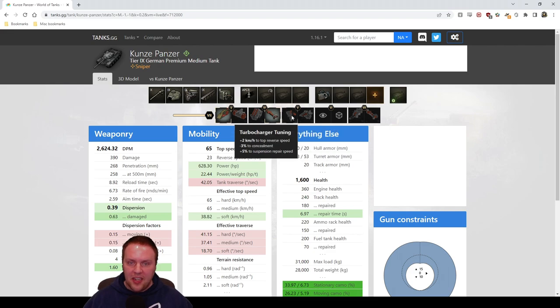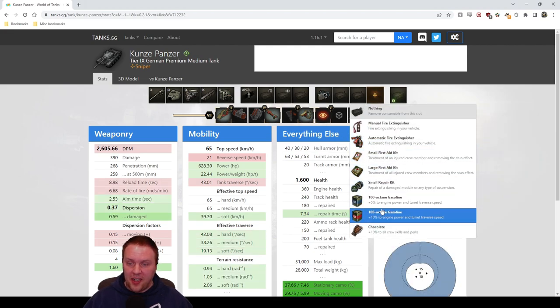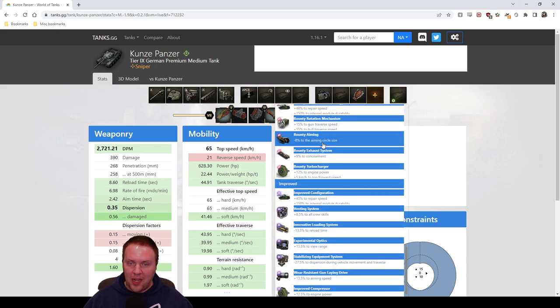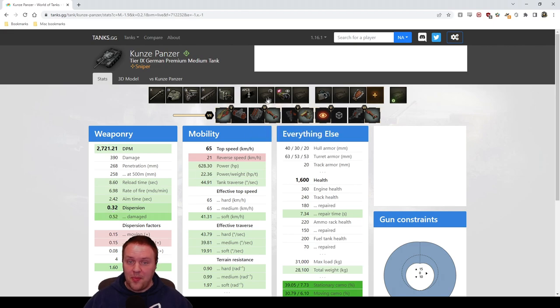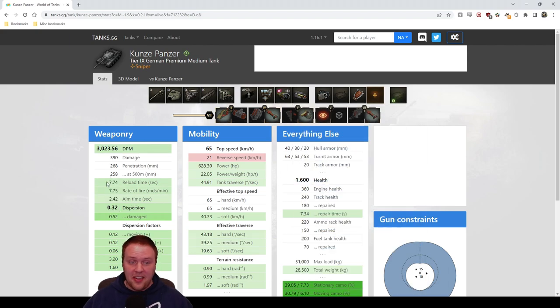I'm always picking the improved sight, and for the concealment slot I'm pretty much always picking the increased concealment — especially with this tank. Concealment is so important. For the scouting secondary loadout, the last field mod you get is incredibly overpowered: it's minus 5% of the aiming circle, essentially a free improved aiming unit as an equipment slot. That takes you down to 0.37, and with Brothers in Arms and a decent crew you get even further.